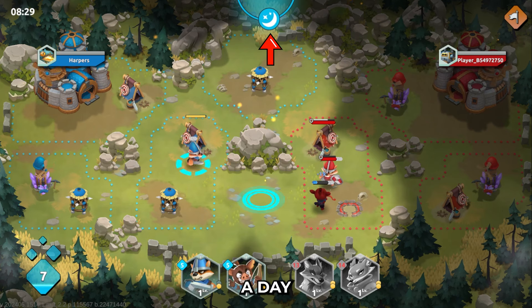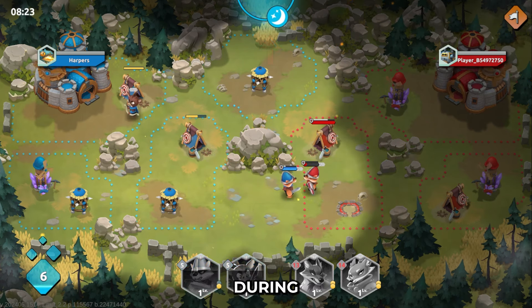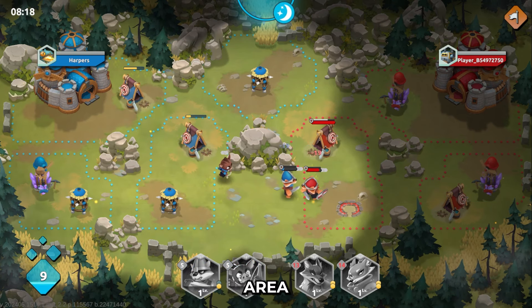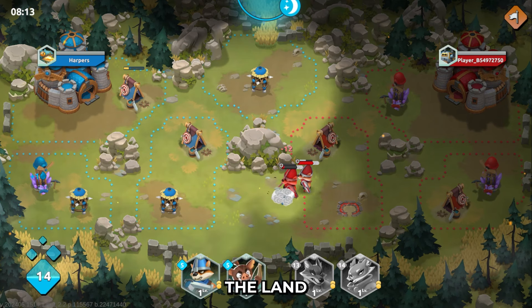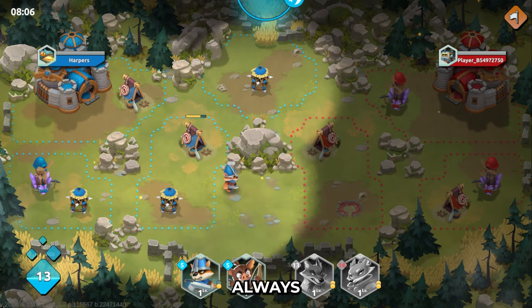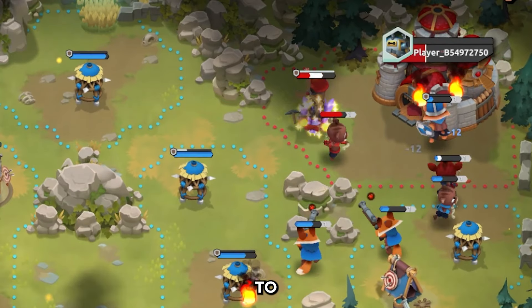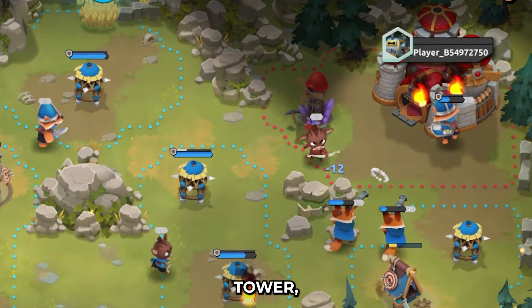The game has a day and night system that makes it even more challenging. During the day, all units and buildings in the area are visible, but at night a fog covers the land and any units in the fog become invisible. So you have to always have your defenses up and ready to go. Continue to claim more land, build more structures, and summon more units to destroy the enemy tower.